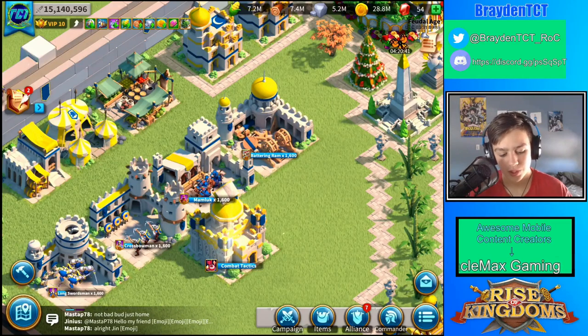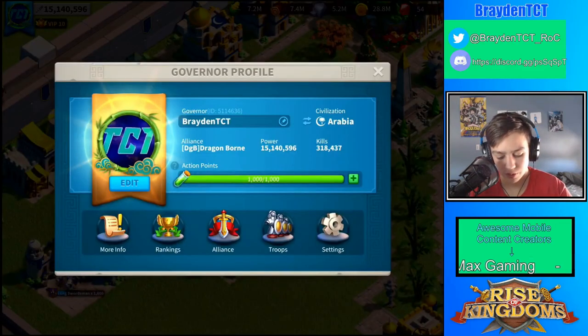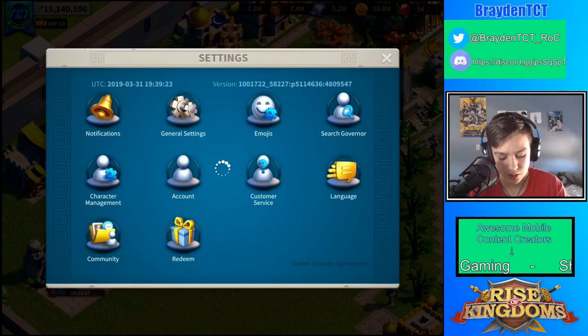So how this works is that you go to your profile, your settings, and then character management.